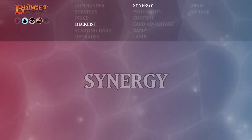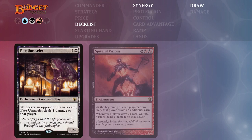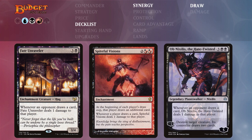The synergy cards are designed to work well with Nekusar's two abilities: drawing extra cards and dealing damage to opponents whenever they draw a card. We divided the categories into draw and damage. Starting with the draw category: Fate Unraveler, Spiteful Visions, and Ob Nixilis the Hate-Twisted. Fate Unraveler is a creature that deals one damage to an opponent whenever they draw a card — the same concept as Nekusar. Spiteful Visions is very similar to our commander: at the beginning of each player's draw step that player draws an additional card, and whenever a player draws a card Spiteful Visions deals one damage to that player.